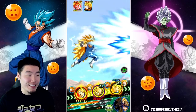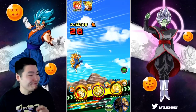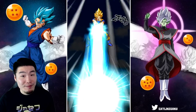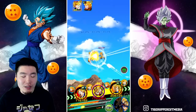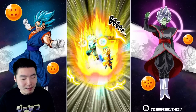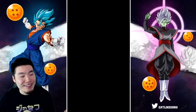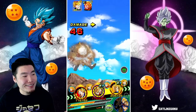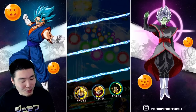I bet what it is, is that Vegeta was thinking about doing an additional Super attack for us, and then he was like, 'That's my son, man.' So he's like, nah, never mind, I'm not gonna Super him. Vegeta's become so soft in his older age.